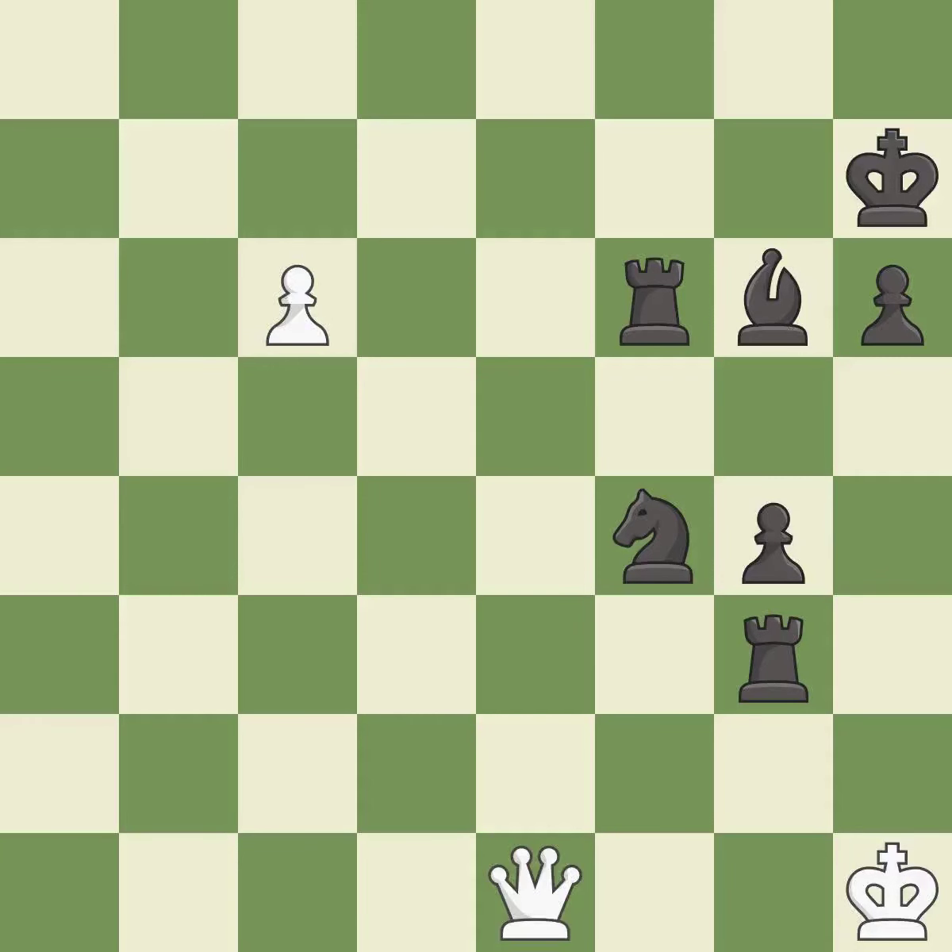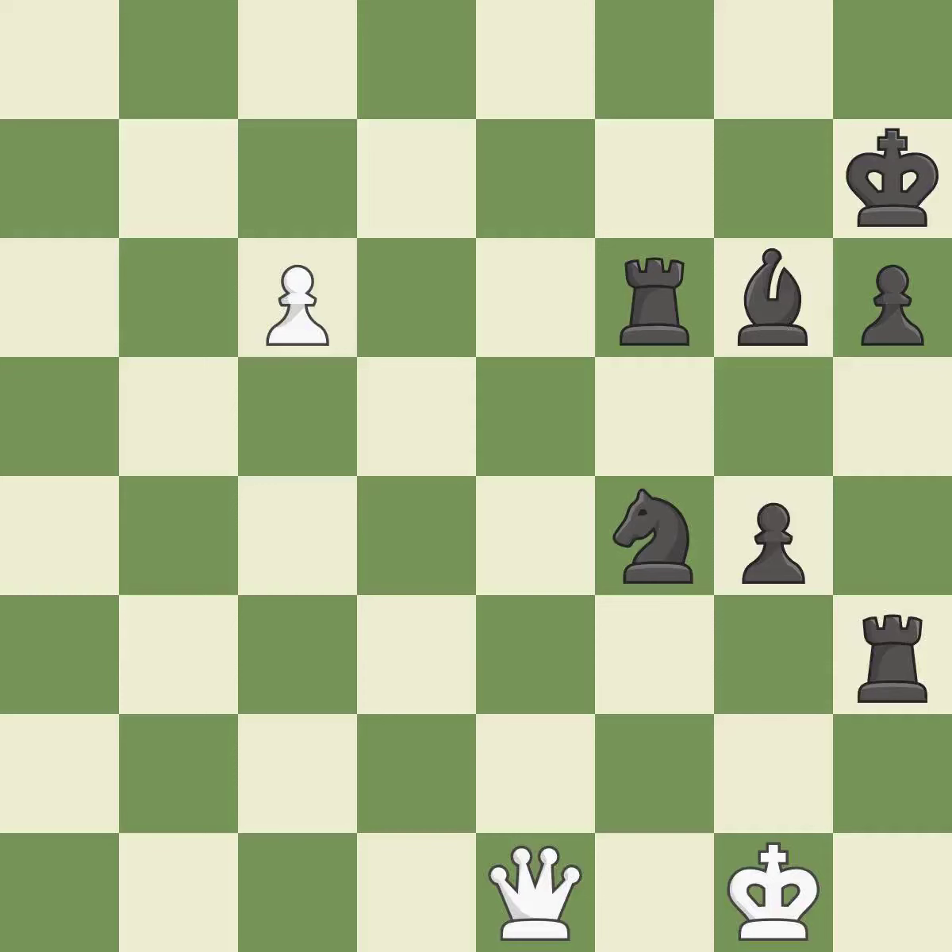This is the strongest option — it is best. This wins material — it is best. This steps away from the checking rook — it is forced. The passed pawn moves towards its goal. This threatens to promote a pawn to a queen — it is excellent. That was a free pawn — it is best.